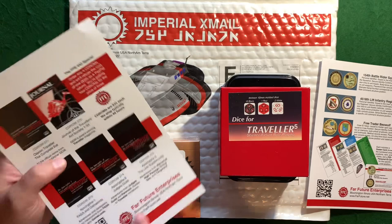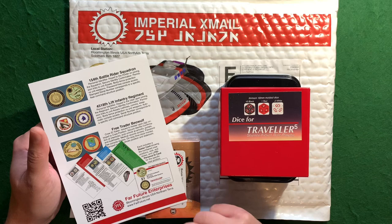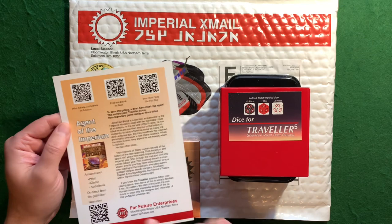Inside was some promotional materials for some of the CD-ROMs — very neat. And some of the cool coins that are available. I'd actually like to get the new Free Trader Beowulf coin; it just looks awesome. As well as a book that he has written. So I'll put those aside.